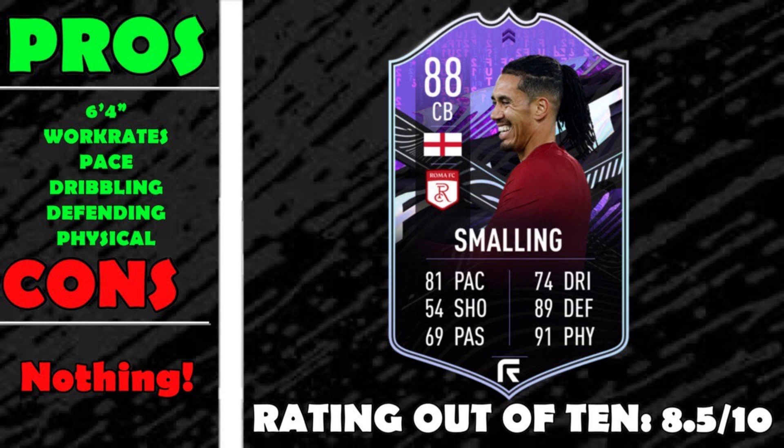He was very surprising dribbling-wise — I was expecting him to be clunky because of his height, but he's not that clunky, especially compared to Sol Campbell who has 52 agility and 54 balance. Defensively with a Shadow applied he's basically maxing everything: 93 awareness, 95 hitting, 98 interceptions, 99 stand tackle, 99 slide tackle. Physically, 96 strength and 90 aggression — going into tackles with this card was just incredible. Jockeying with him at 6-foot-4 while smooth on the ball is absolutely phenomenal.